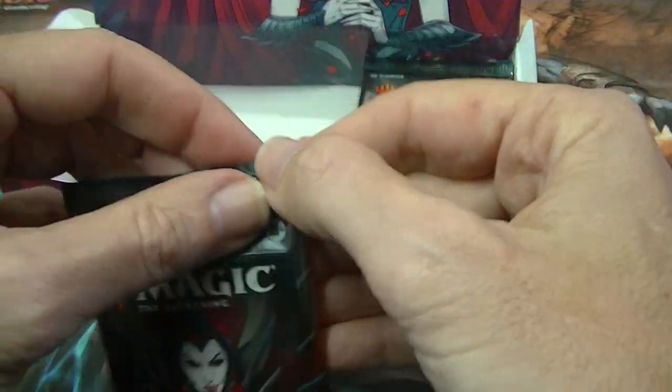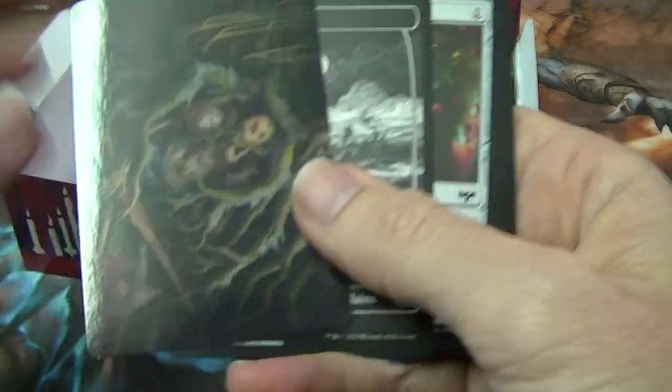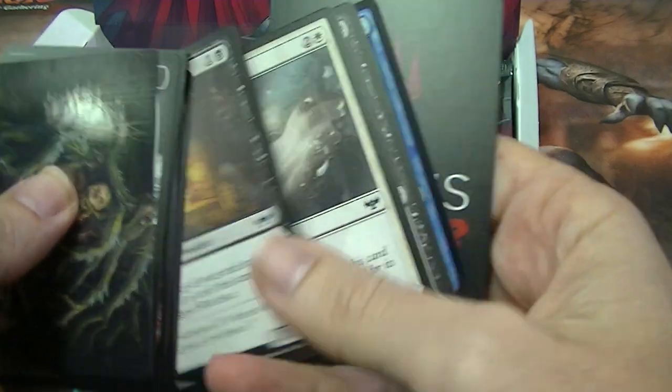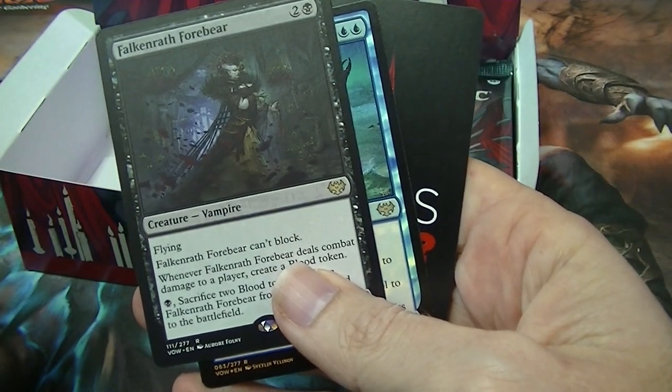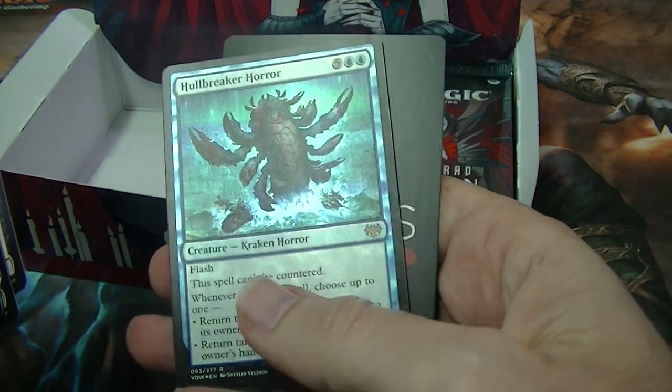And down to our last third. Let's see what we've got in here. Remember, just if any of those cards you liked, just whack them in the comments and you will go into the draw. Falcon Wrath Forebear and Hull Breaker Horror for a foil rare.